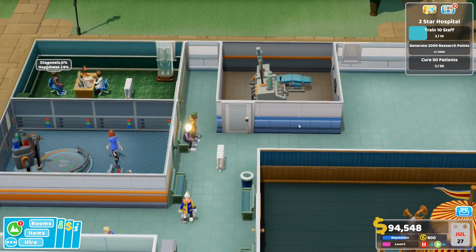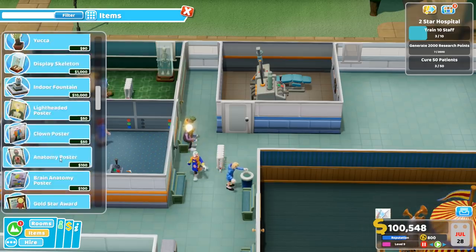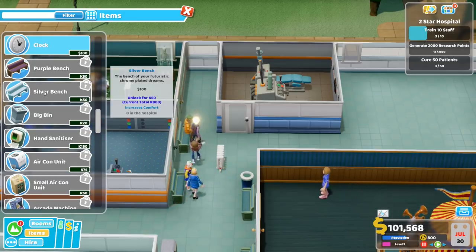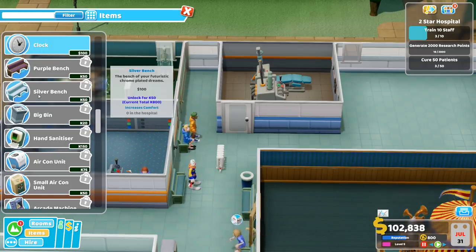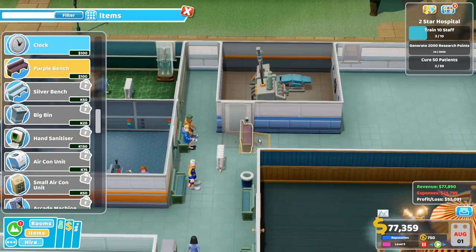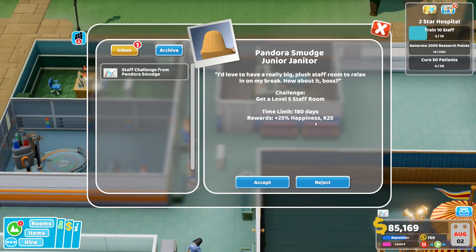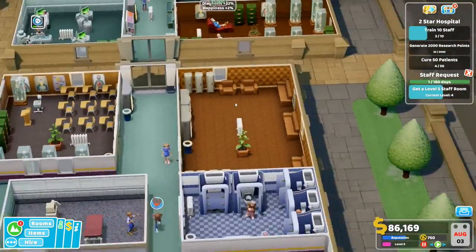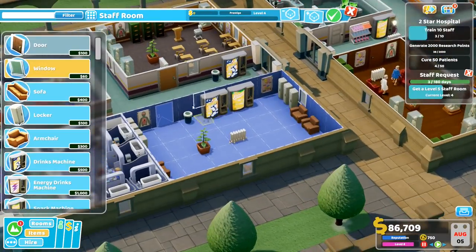A bench or two — maybe we should unlock some other benches. Is there actually any benefit? I think they just look differently, but it doesn't say how much comfort exactly they give you. It just says 'increases comfort' but doesn't say by how much. Well, it's only 50 kudos — let's unlock the purple bench, because why not? Get a level 5 staff room — I think we can do that. We got a pretty big staff room, so that should be pretty easy, in theory.